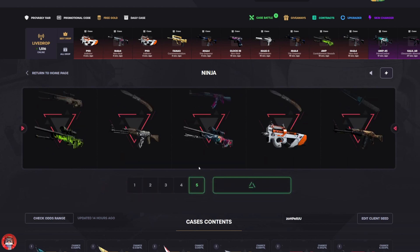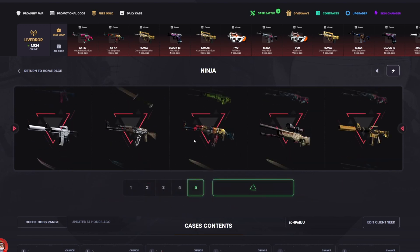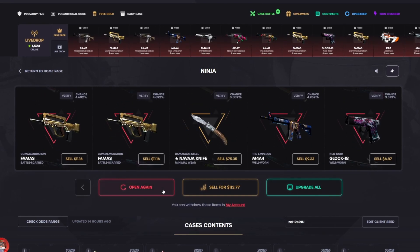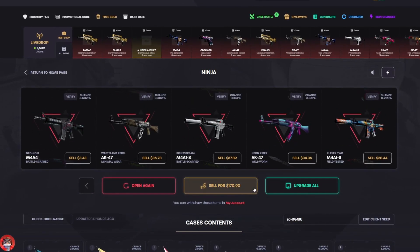One case loss, come on. It's profit though, it is profit. I'm gonna do a couple more, hopefully something good. Okay, it's a little knife there. I'm gonna do one more and then leave it, try the other ones out. Win 70 again, we'll take it. All right, we're already up a couple hundred bucks.